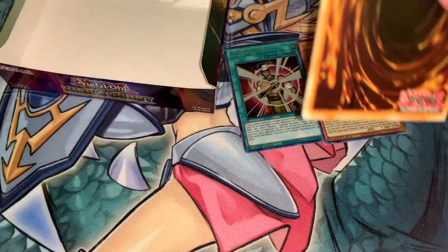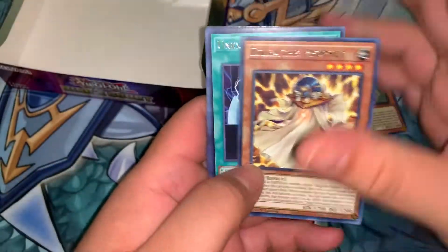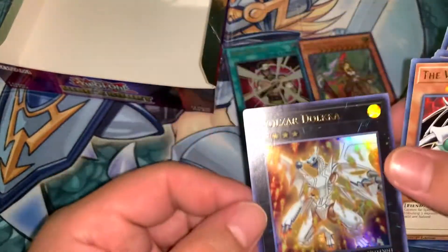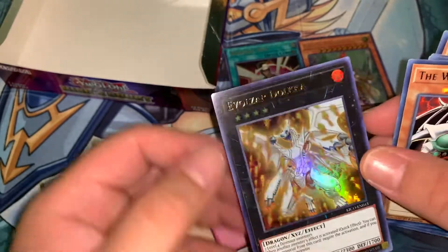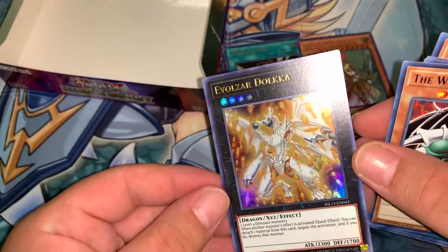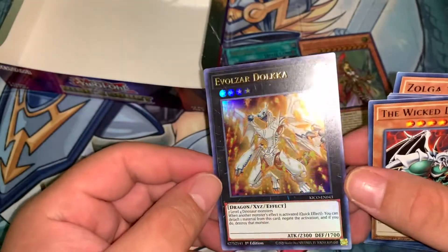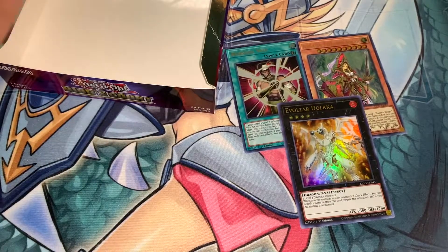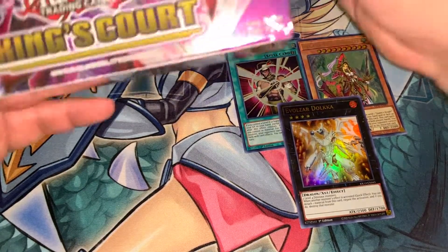Come on Konami, we need one more ultra from this box. Damaged again — we did pull this card at the last opening and it was pretty damaged, but it looks decent. We'll put that there and move on to box number two.